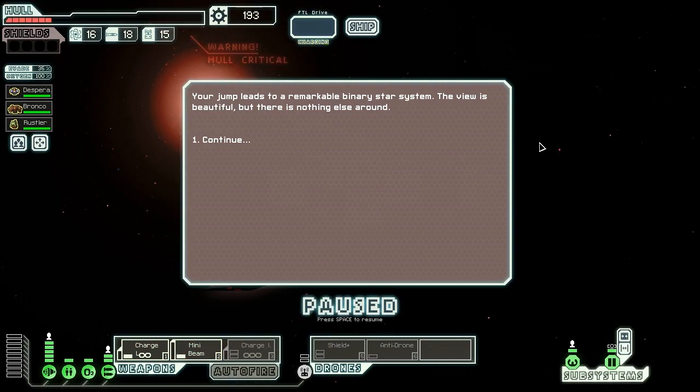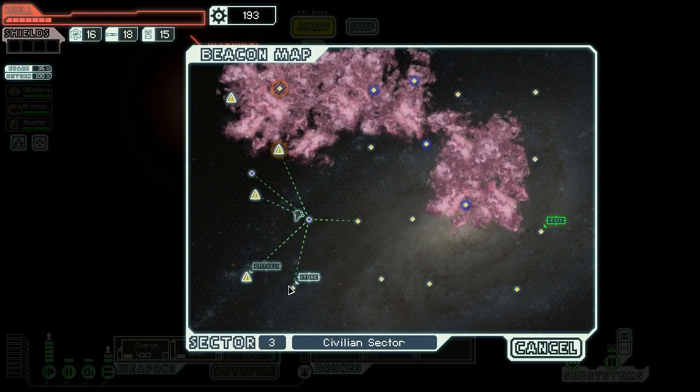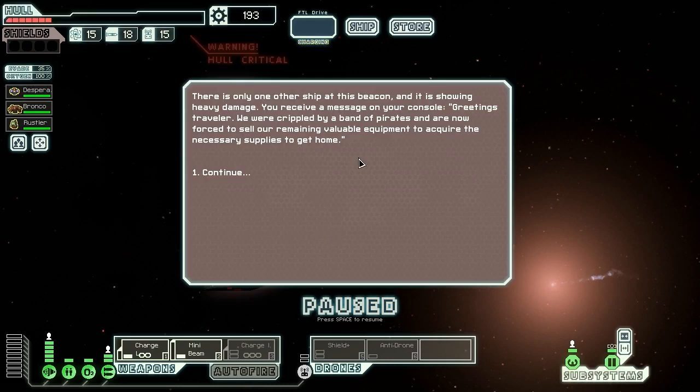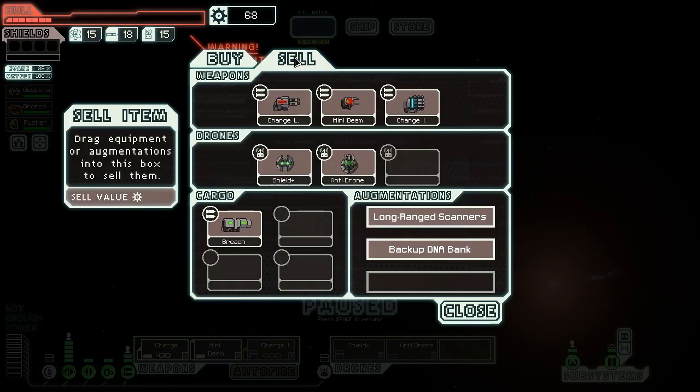The first jump leads to a remarkable binary star system with a beautiful view, but nothing else around. Not a great start, but there is a store over here. Please have a shield system on board — if we can't get shields soon we are going to die a very depressing death. We find there's only one other ship at this beacon, showing heavy damage. We receive a message: they were crippled by pirates and need to sell remaining equipment to get home. They do have a shield system — 125 scrap is pretty expensive, but at least it means we don't die.